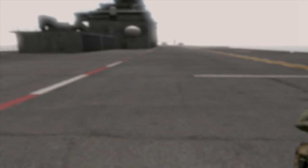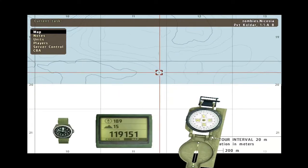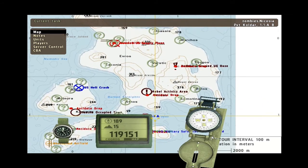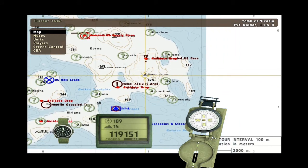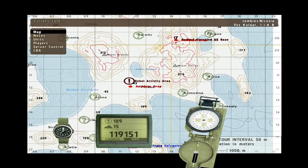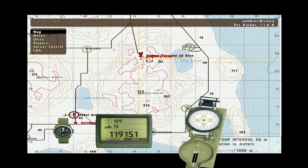Alright, so our first order of business is to recover the antidote drop at the undead-occupied US base to the north — US forward base Echo. Understood? It's due north of us, right next to Lake Kasos. There are two major lakes on the mainland: Lake Samos and Lake Kasos. To the left of Lake Kasos is the forward base.